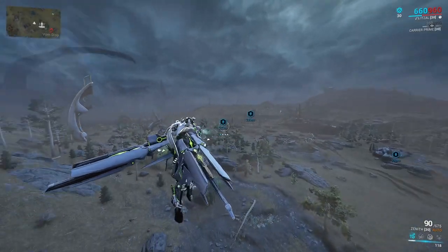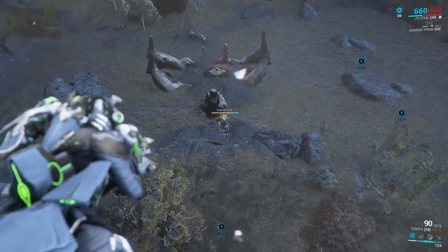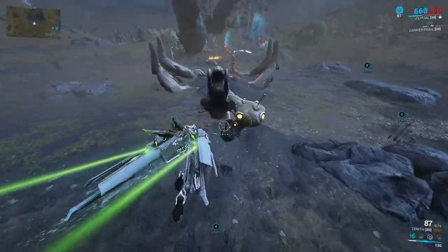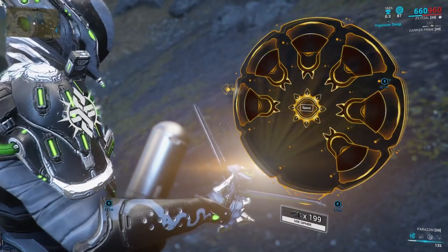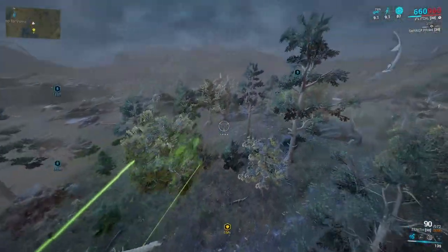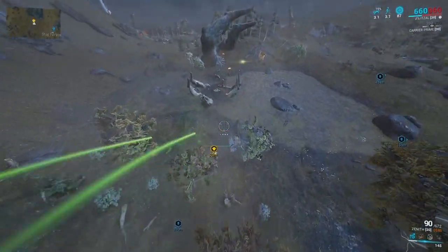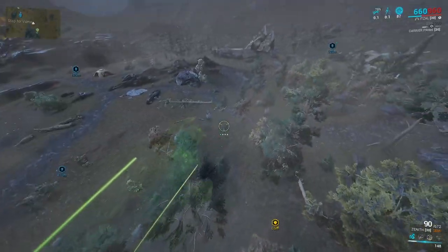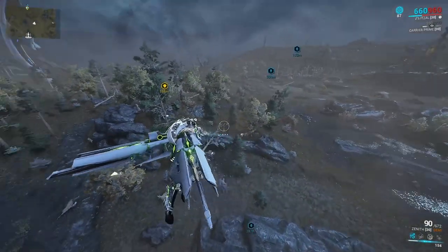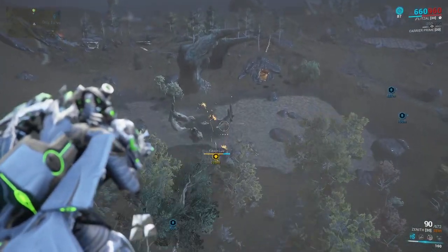For those of you who are new to hunting: an Eidolon lure can be found at any Grineer camp — you've probably seen them around if you've been into the Plains of Eidolon. You can get one by just shooting it and then hacking it by pressing Y. I'd recommend using a cipher, which will instantly hack the lure. Now we have a lure following us around. To charge a lure you need to put three vombalists into it in spectral form — basically shoot the vombalist until it goes blue, then drag the lure near it or bring the vombalist closer to the lure.